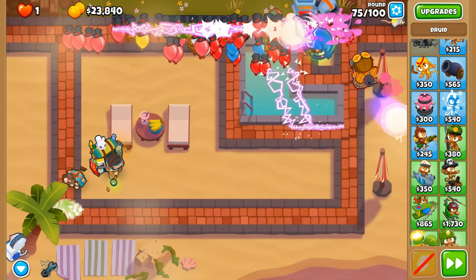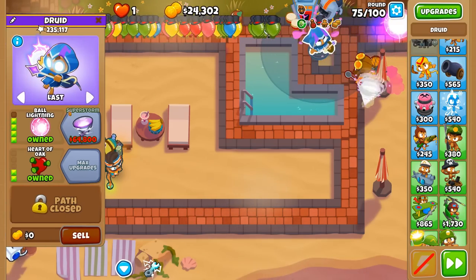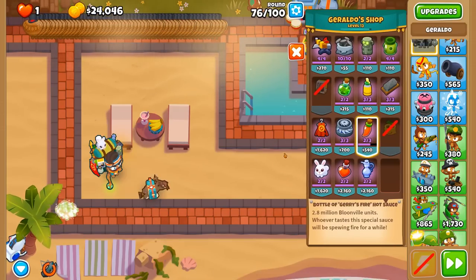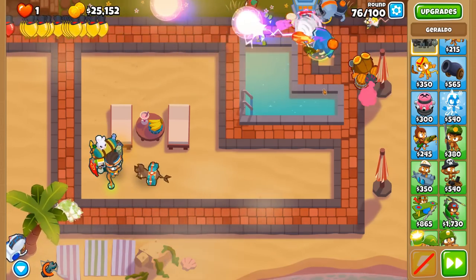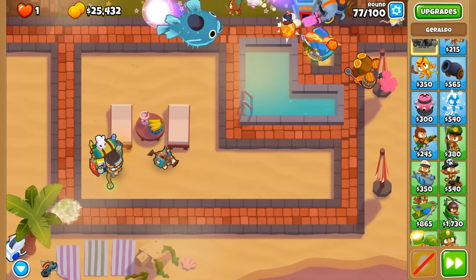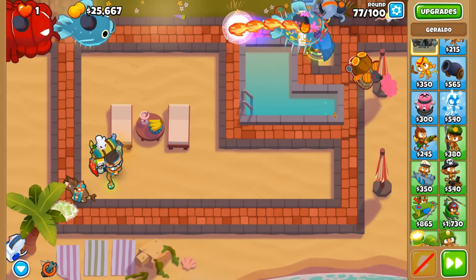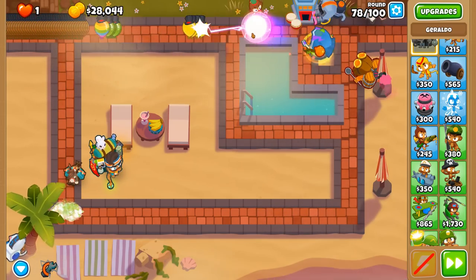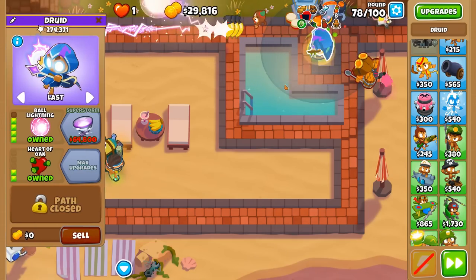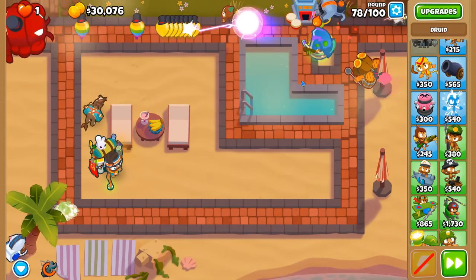There were multiple BFBs in there and this thing is really going to town on them. We're going to apply Jerry's Fire here and there — just add a little bit more firepower. It's not going to be a huge contribution, but I feel like it will make a bit of a difference. Round 78 — what can this thing do against a huge amount of ceramics? Honestly, the Ball of Lightning with Heart of Oak Druid makes that round super easy. Just blow them all back and watch the carnage happen.